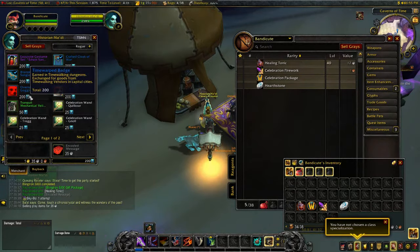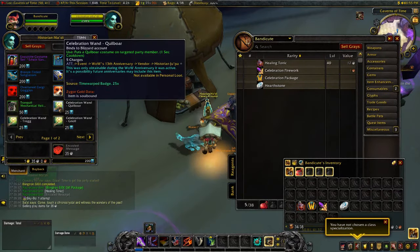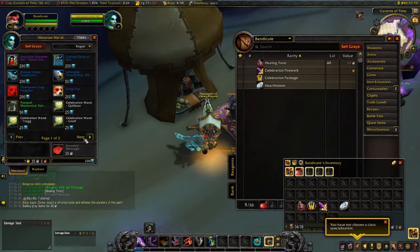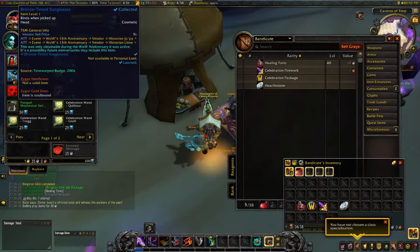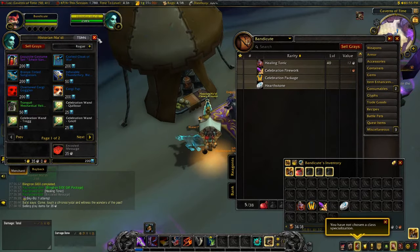Step 6, rinse and repeat, and enjoy your new free stuff. Another tip: you can create a bunch of characters and just park them waiting for the timewaking event. That way you can use your free 200 timewaking tokens to buy some rep or other items that sell on that specific timewaking event.